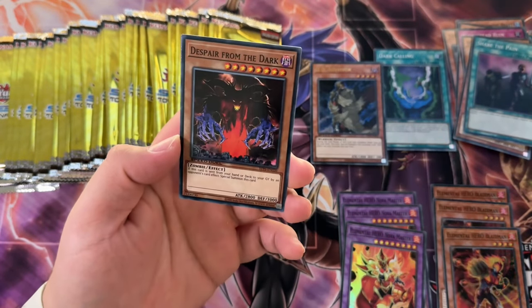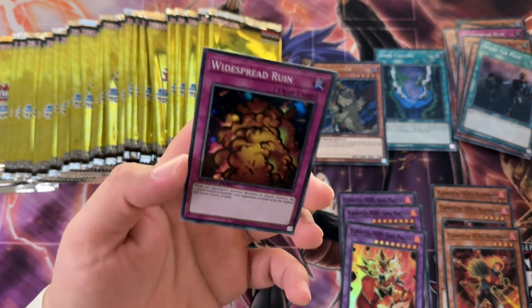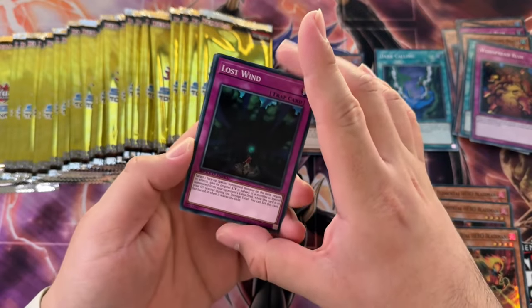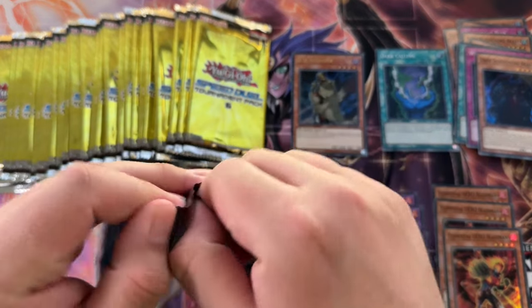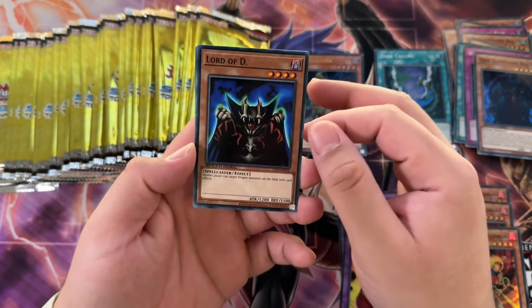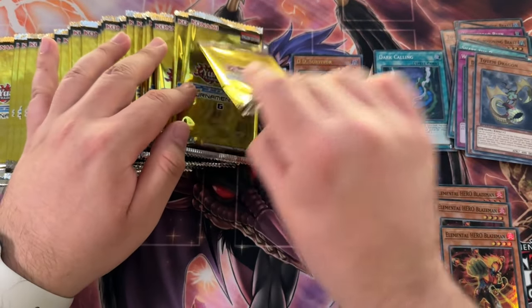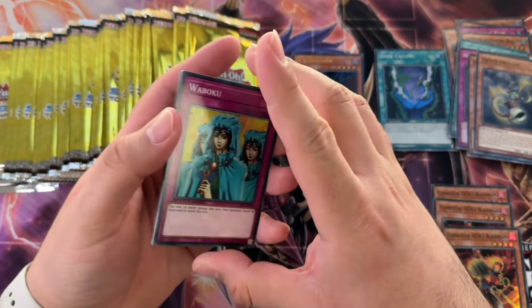Dragon Collar, Despair from the Dark, and Widespread Ruin - look at that foiling, it is so nice! We've only pulled one Dark Calling, that's crazy. Dark Summoning Beast. As far as value, besides Dark Gaia, DD Survivor is pretty decent - it's like $15 or so. Totem Dragon and every super rare is also worth some money - they're all about two bucks, which isn't bad.